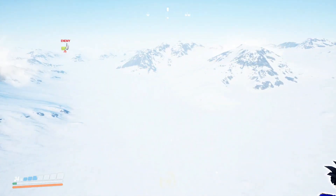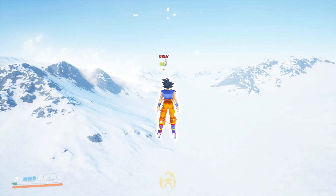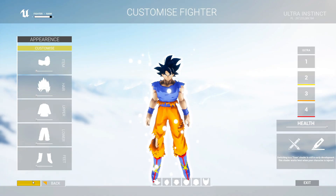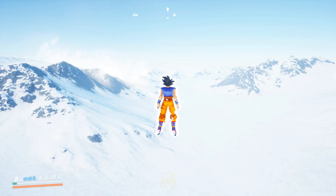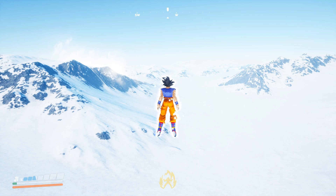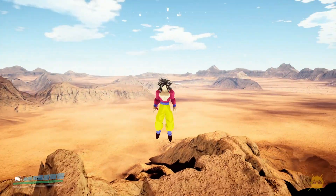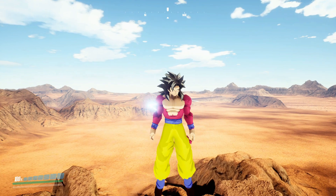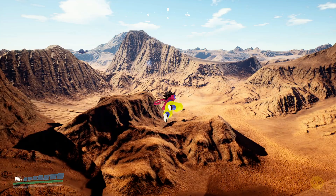All right, so that is Ultra Instinct Goku. Do y'all want to see something else — like Super Saiyan 4 in a different map? I think that'd be pretty cool. So we're gonna go back and find a different map. Here we are on our other map — this map is called Dead Mountains — and we have Super Saiyan 4 Goku out. This dude looks pretty freaking sick.